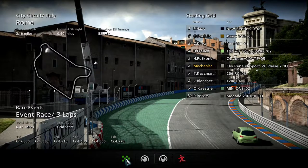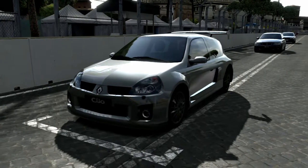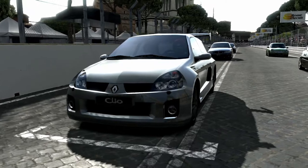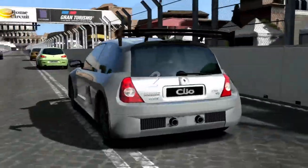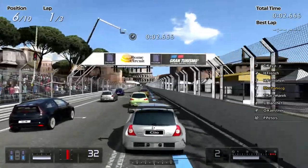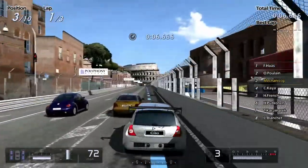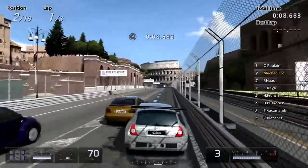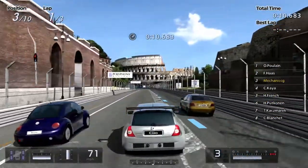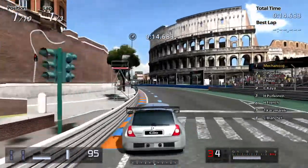So we are here in Rome. The track length is actually a lot longer than the last one — it is 2.1 miles, so we're going for about 6.5 miles for this race. But we are in a stunning Renault Megane. So let's go. I love this game so much. Get out of my way — the VW Beetle there, I want to get past you. Nice.